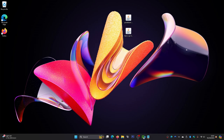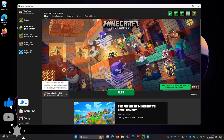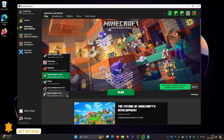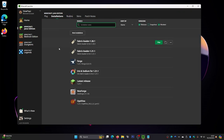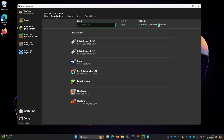Once Java is installed, load up your Minecraft launcher. Make sure you have the Fabric loader selected at the bottom, with version 1.21.1 — or whatever version you downloaded. If you can't see it, click the little arrow to find it. If it's still not visible, go to Installations at the top and make sure 'Modded' is selected — once you do that you should see it appear.